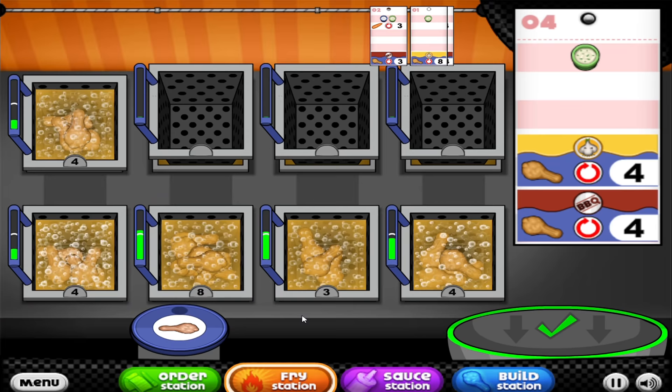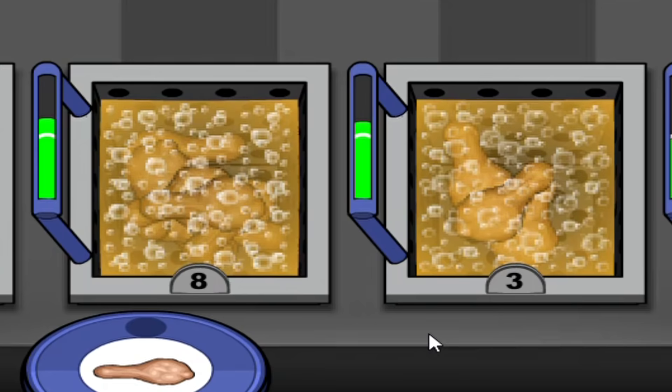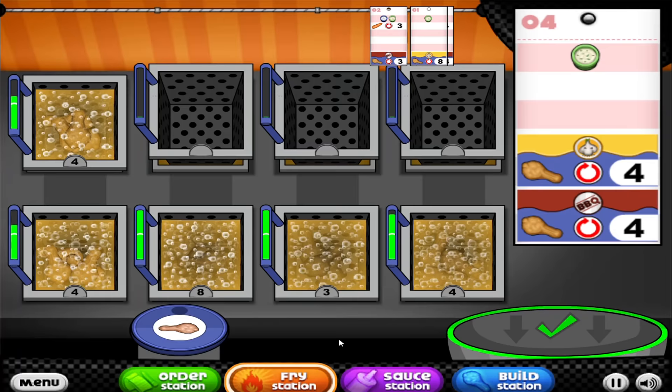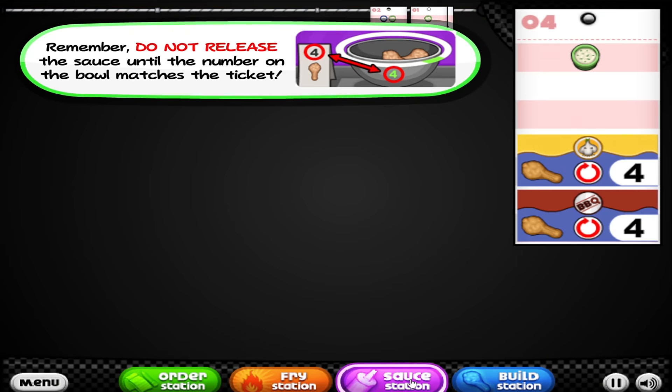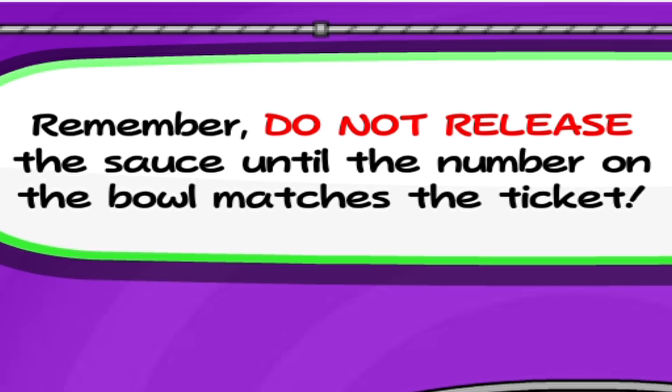Why are all the wings at Papa's Wingeria only the little leggy pieces? Why are there no actual wingy pieces? I'd be very upset if I went to a wing restaurant and every single one I got was a leggy. Now the question is - I'm here to get these wings before they burn, but do I just keep consistent and serve more burnt wings? These wings have progressed nicely - we'll let those get to their full flavor zone, which is six minutes in the fryer.